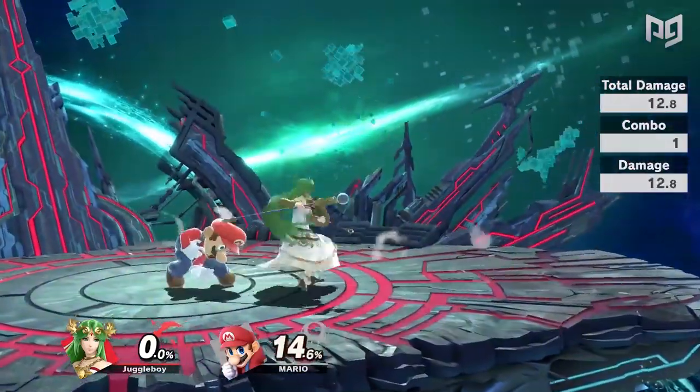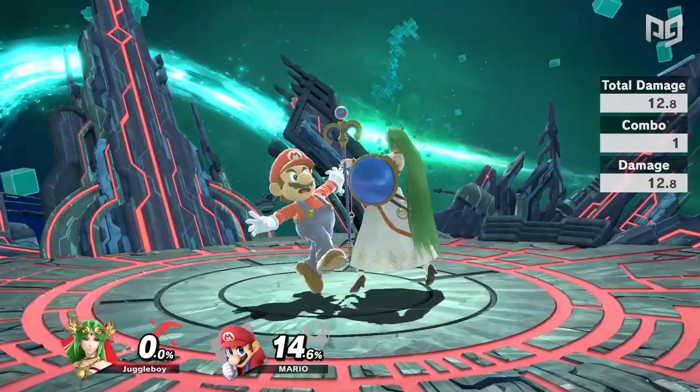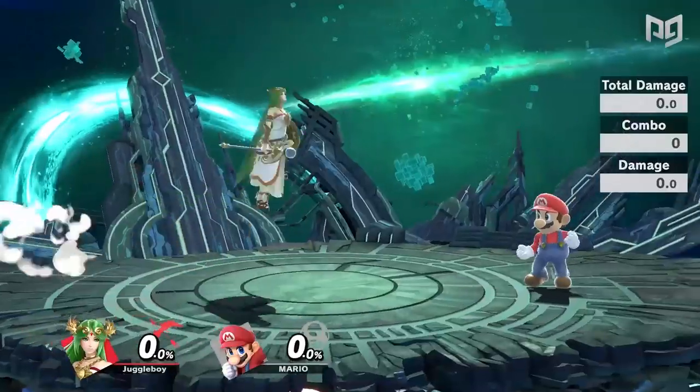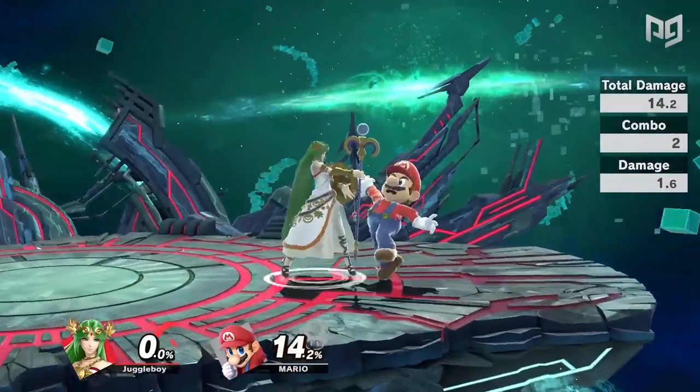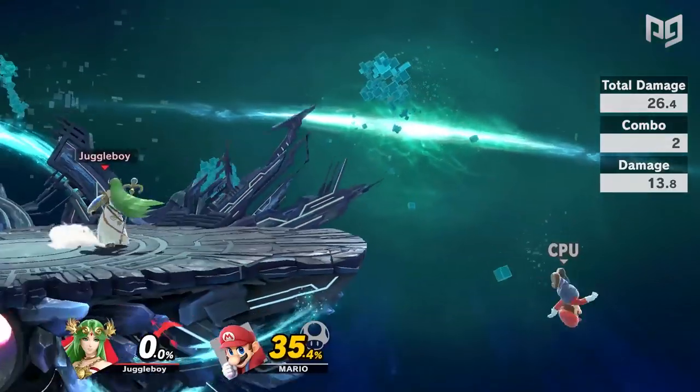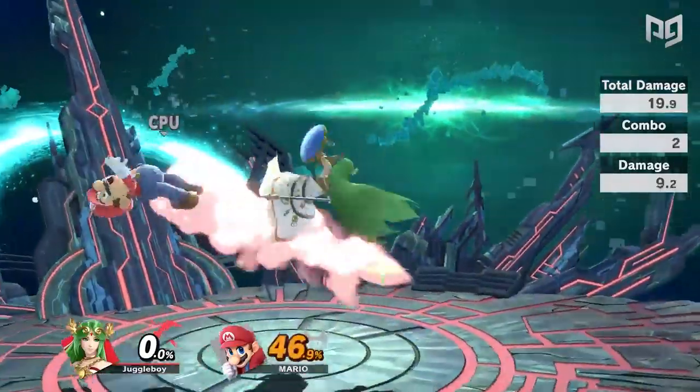Back air to dash attack and back air to grab are also nice options at lower percents. A landing forward air can lead into almost anything including a grab, dash attack, another forward air, or a forward tilt.